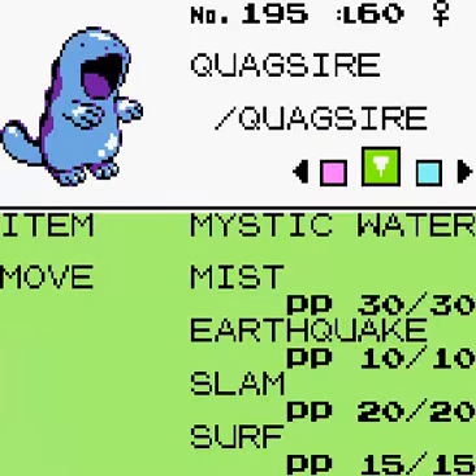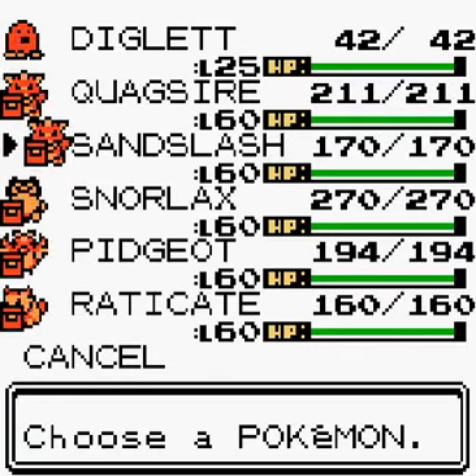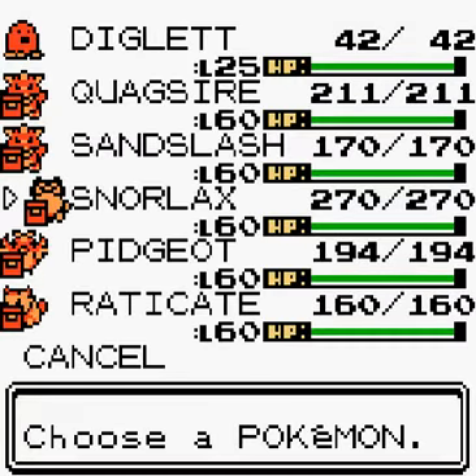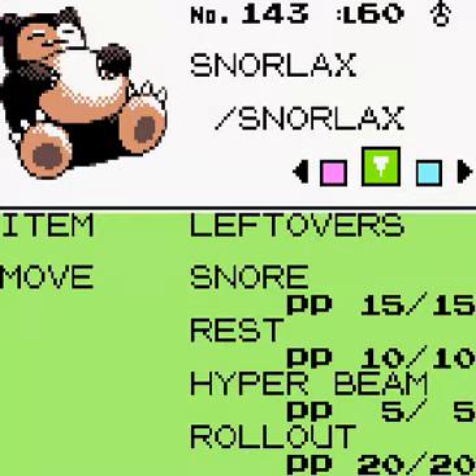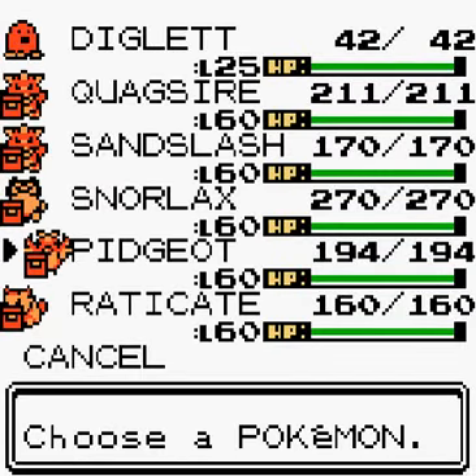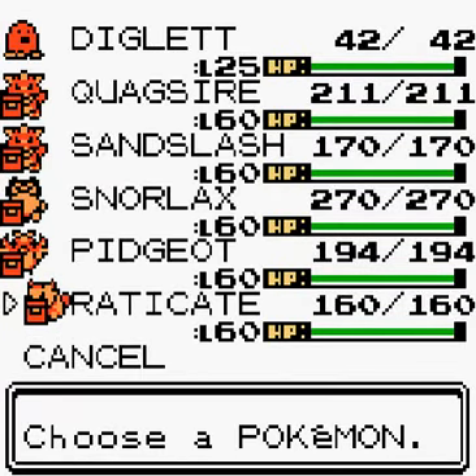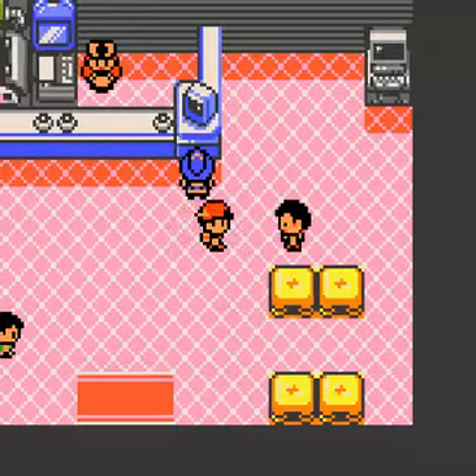Quagsire is at level 60 — hasn't learned anything new. Sandslash is at level 60 as well. I think he might have wanted to learn Agility but I wouldn't allow it. Snorlax is at level 60 — learned Hyper Beam at around level 55, which is good. Pidgeot and Raticate are both at level 60, neither learned any new moves.